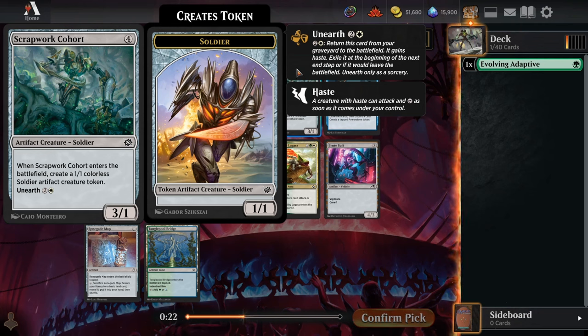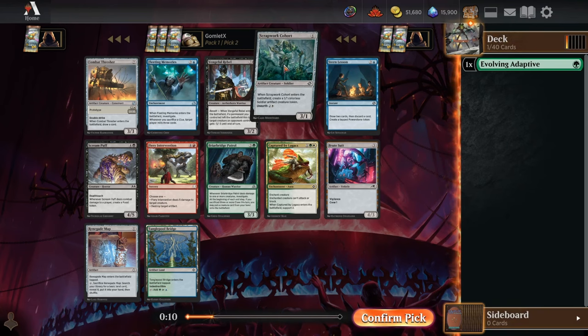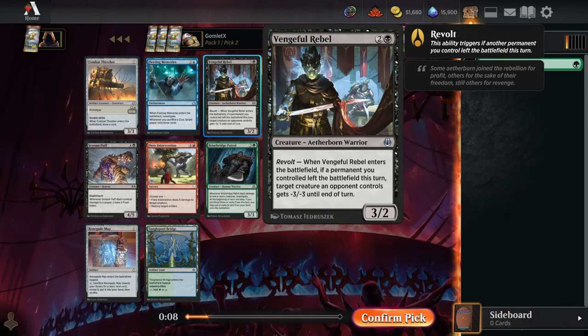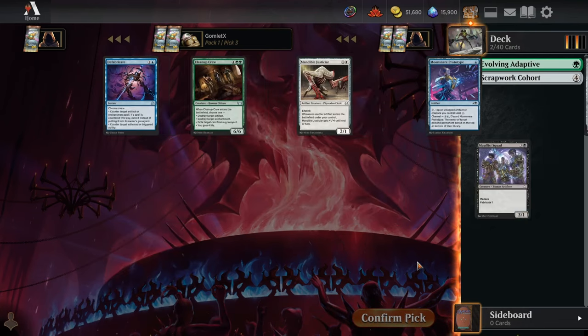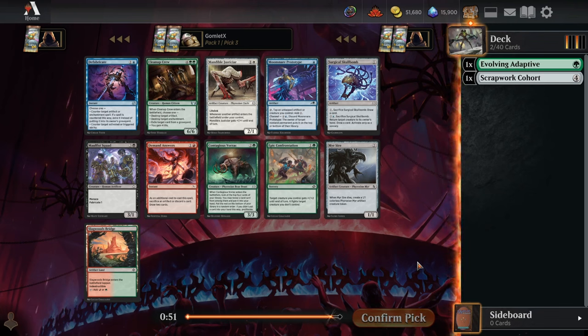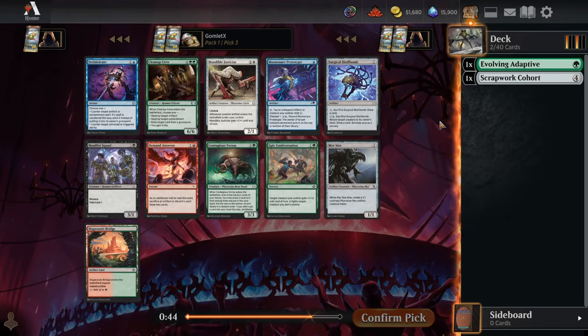For pick two, we have Captured by Lagacs — a pacifism that stops attacking and blocking and puts counters on your board. We also have a Scrapwork Cohort, which is a huge pickup for me — even more than Combat Thresher. Cohort we can play no matter what colors our deck ends up being, as long as we have a tiny bit of fixing like a Chromatic Star, and it gives us two creatures off one spell. I'd even take it over Vengeful Rebel.